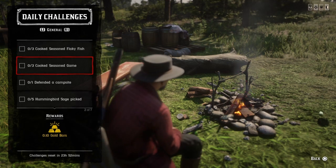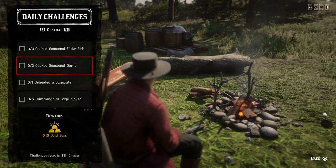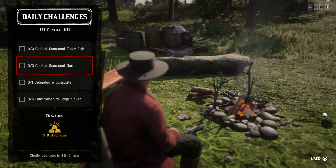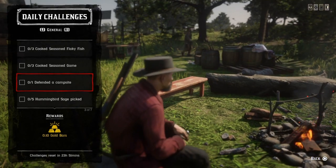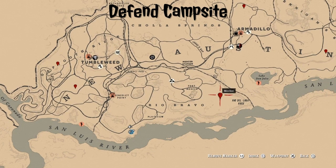For three cook seasoned game, you get game meat from rabbits and ducks. All you do is get some mint, creeping thyme, oregano, and a campfire, and go ahead and cook three, and that challenge will be completed.